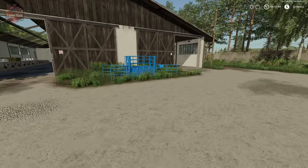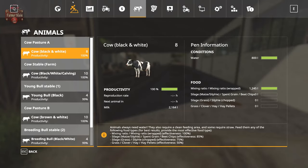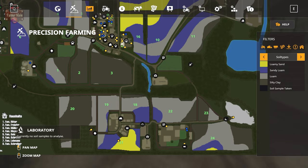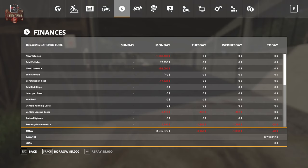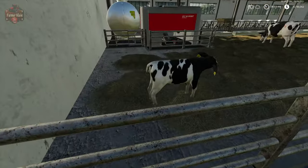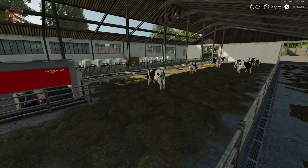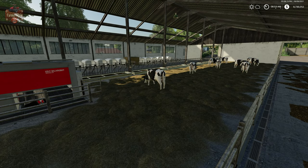Calving cows are in essence already impregnated at the animal dealer. Three or four game days have passed since Monday when we bought all our livestock, spending $188,000. It's now been three full days since we bought our calving cows and we already have a calf - and I have not impregnated anybody at this point. So calving cows appear to come from the animal dealer already impregnated.